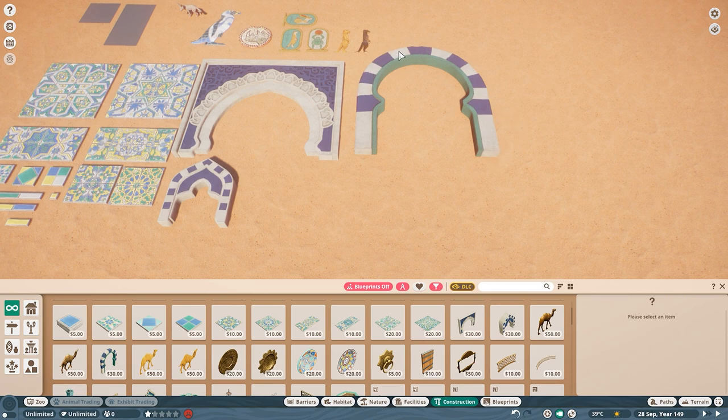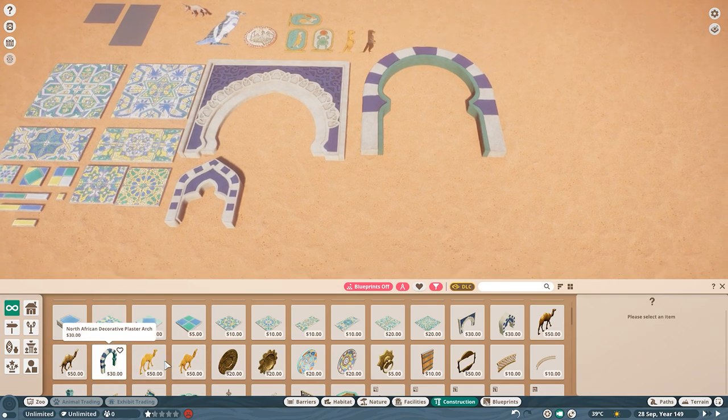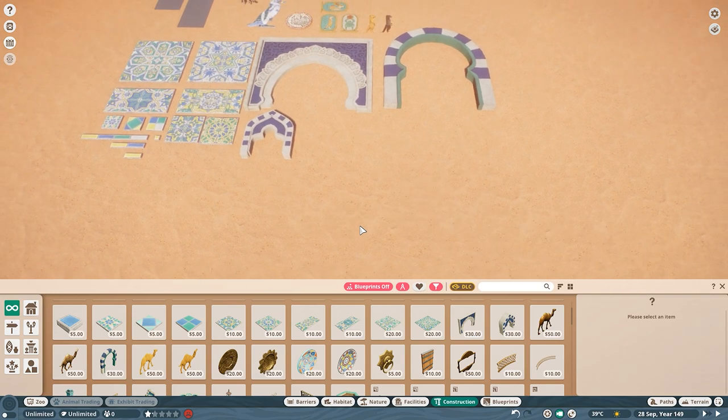I love this one because of the checkered look — you can make it, it's just a little bit tedious. I like to use this one; I've used it in my upcoming fennec fox build. I have used this one in my meerkat build and I honestly thought there would be an accompanying window with it because it's a window archway. I thought there would be an accompanying window but there isn't.